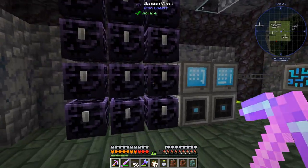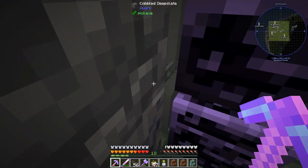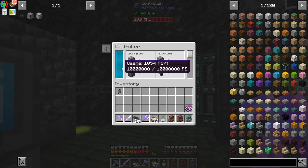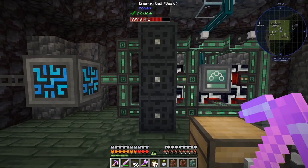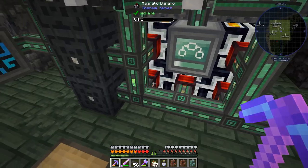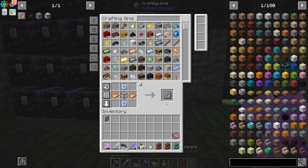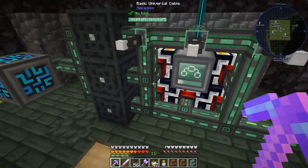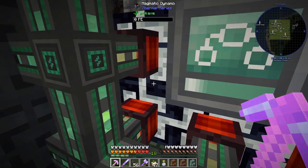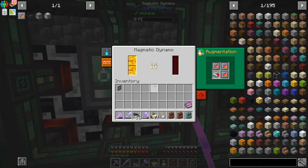I had to put more obsidian chests - more external storage interface things. This is now using 1054 RF a tick, and I've just realized that is more than we're making. So we need some more of these things. It's way easier with the refined storage system - no more requesting stuff. Now it's making 200 RF and power's going up nice.